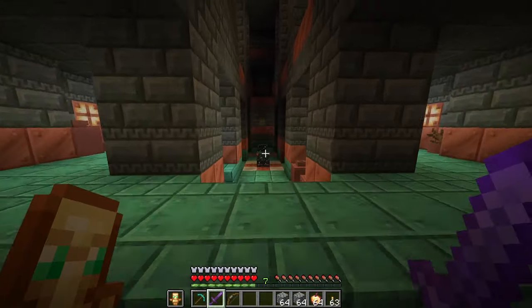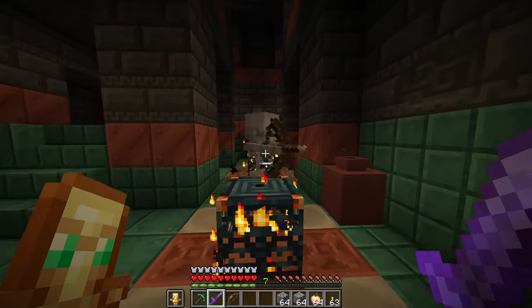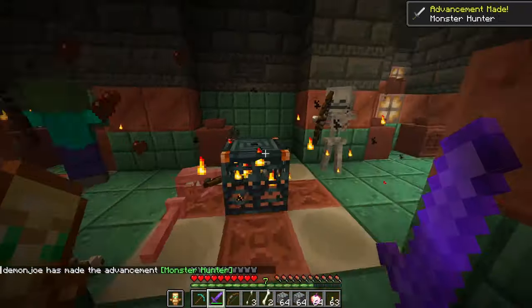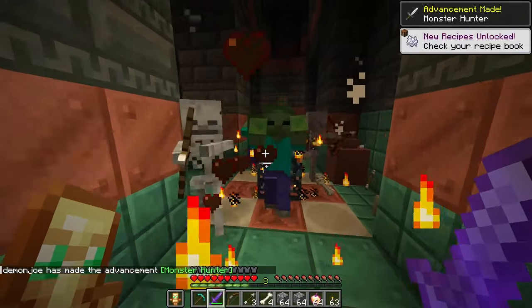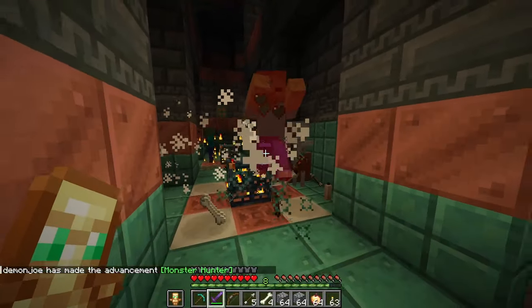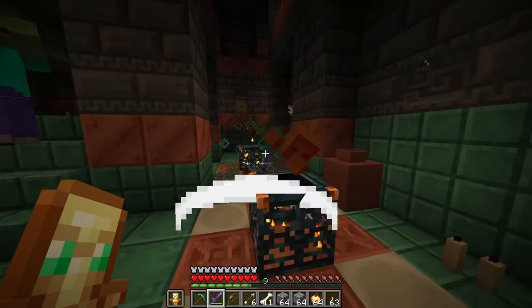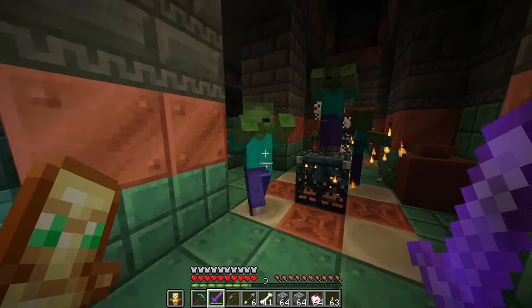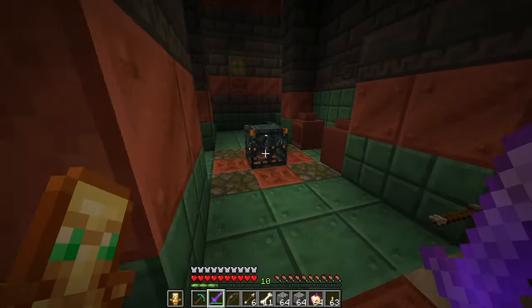The first thing is the trial spawner, which we can find right here. You'll notice that they're active because they're kind of embalmed in flames. We have a bunch of mobs spawning from the spawners, so I'm going to go ahead and kill every single one of them. Once we kill all of the mobs that come from a spawner, we're actually going to get a piece of treasure. What we just got from that spawner was a trial key.